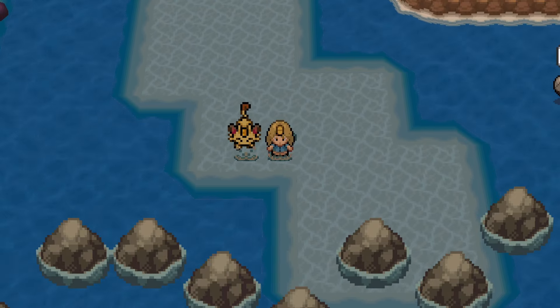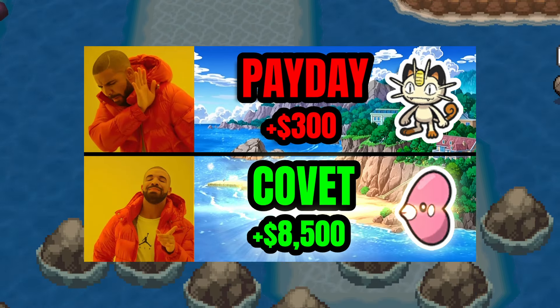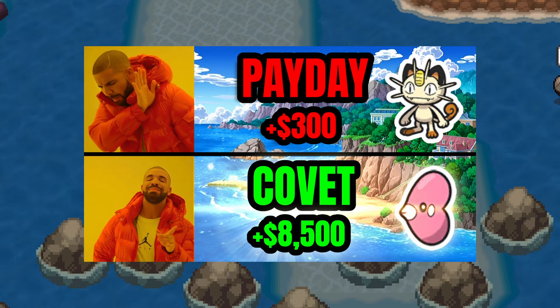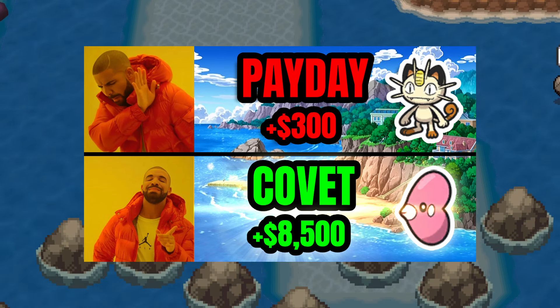I know it's kind of ironically named — everyone calls it Payday Farming with Meowth. But why would you click Payday for 300 Pokéyen when you can just as easily click Covet for a chance to steal a Heart Scale or a Big Pearl?